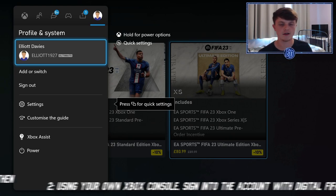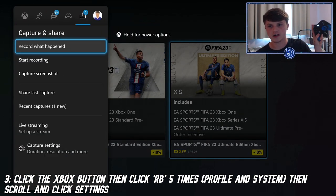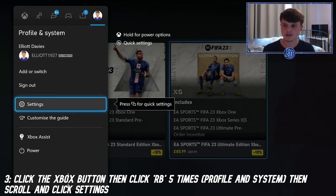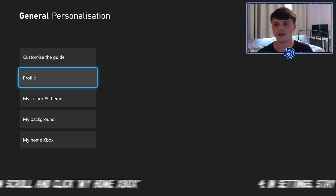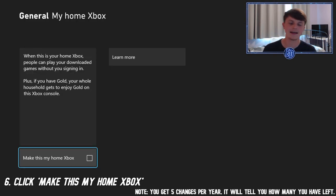Once you're signed in, click the Xbox button, then press RB five times to scroll all the way to the right, then drop down into Settings. In Settings, go to Personalization, then scroll right down to the bottom to 'My Home Xbox'.